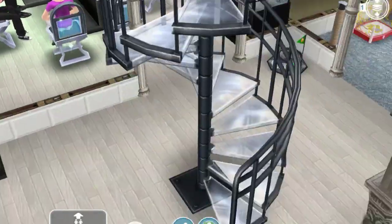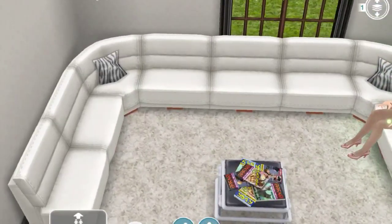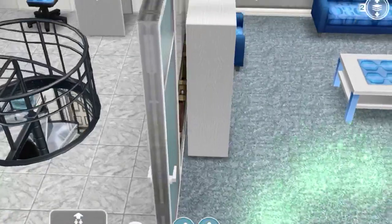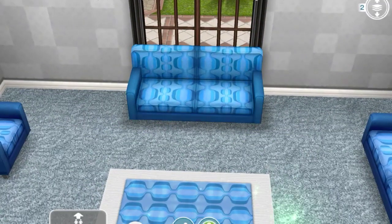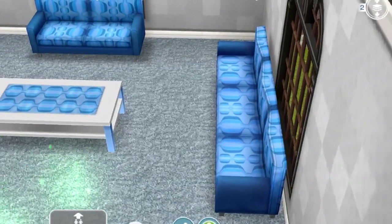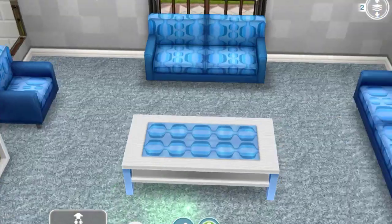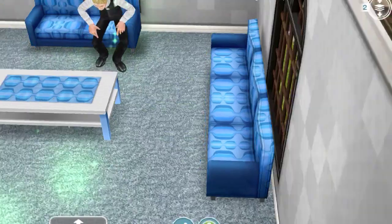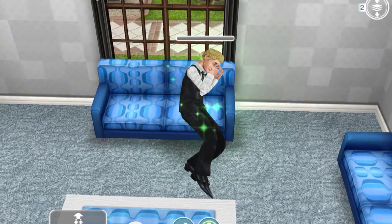Our next goal is to catch some Z's on a couch — that's the sixth goal. Go to any couch you have, whether a long one or a regular one. Click on it and select 'catch some Z's' — it takes three hours. You can use either a three-seater couch or a two-seater; you just can't use the lounge chairs.